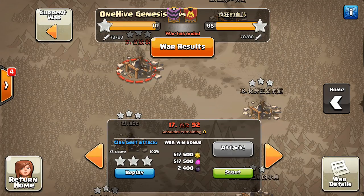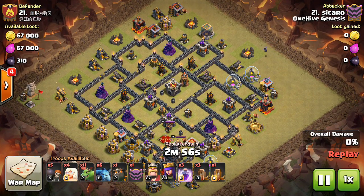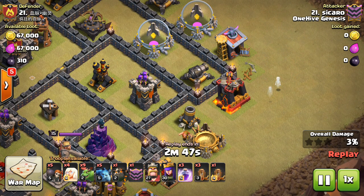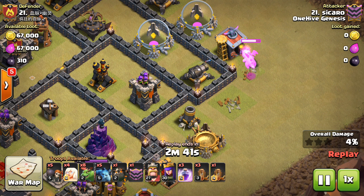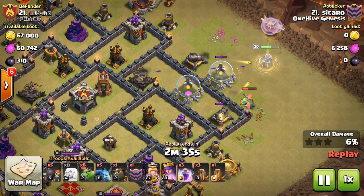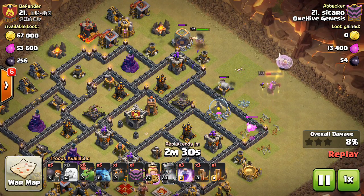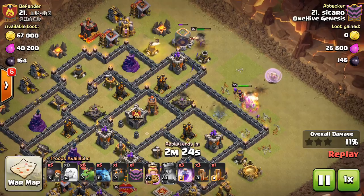So next one, base number 21. Also Sakaro, so another nice attack by him. This is a strategy I'm liking more and more the more I see it. I have in the past been skeptical about Baby Dragon. Take a look at this — Seeking Air Mine on the Baby Dragon drops another one, and another Seeking Air Mine. That's so unlucky. I think like 22 troop space down the drain right away. I'm almost surprised he dropped another Baby Dragon, because at that point, who knows, there could be another Seeking Air Mine there. But third time's a charm — finally, for that 30 troop space investment, gets the funneling and the cannon taken out. Just shows the power of this attack that he can still get the three-star even with that unlucky opening.